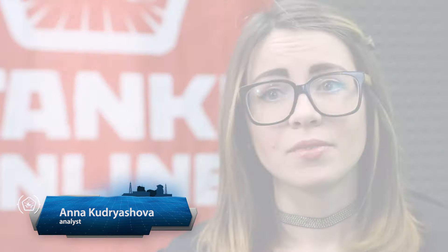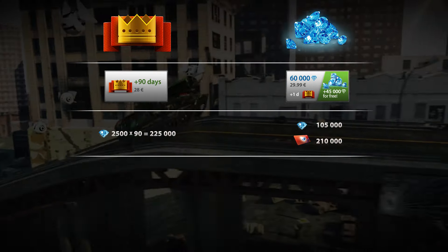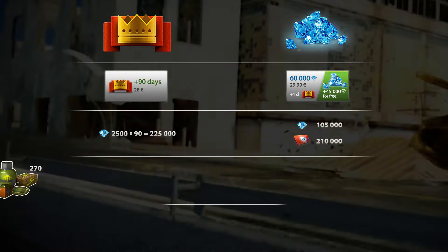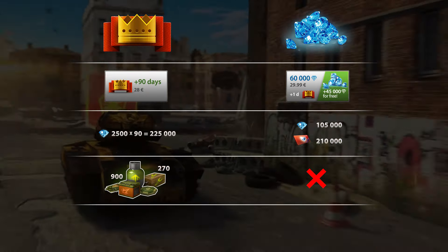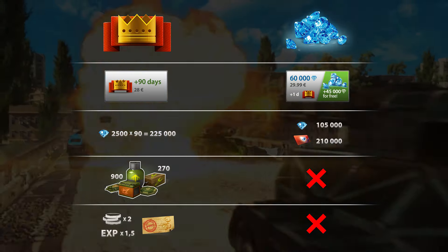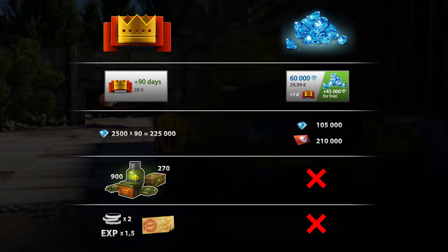But it gets better. Now, those who wish to buy crystals have two options. They can either buy one of the crystal packs or buy premium. For example, 90 days of premium costs roughly the same as crystal pack number 4. But even with the double crystal card, the 90 days of premium is still more profitable. Additionally, with the premium account, you also get lots of supplies, plus boosting experience, extra crystals in battle, and all the advantages of pro-pass.